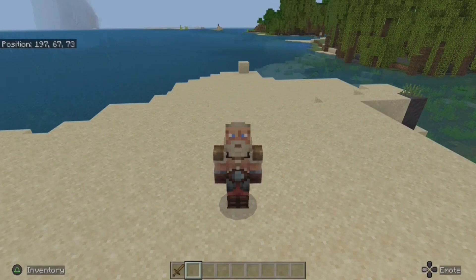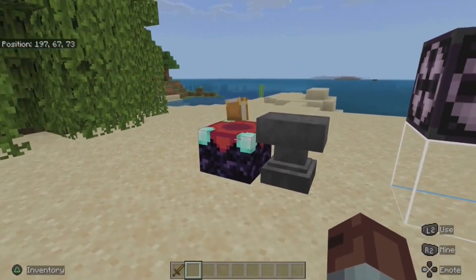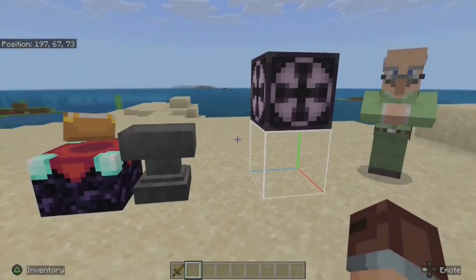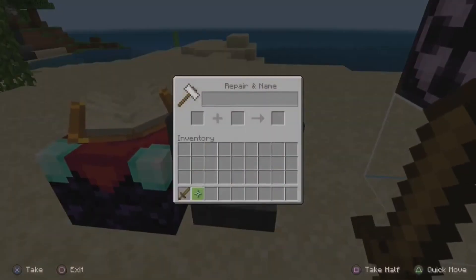If you'd like to head straight to the command change, you can check the timestamp in the description. Otherwise, let's make a start on how we set things up. We'll use an enchanting table and anvil to enchant and rename the item, a structure block to save the item, and of course the NPC.